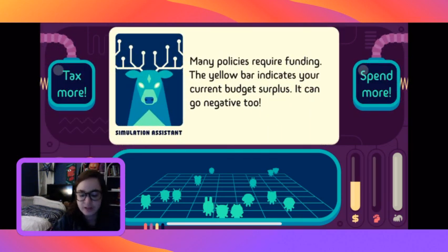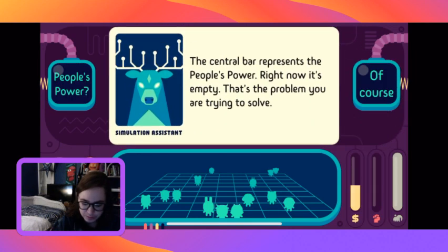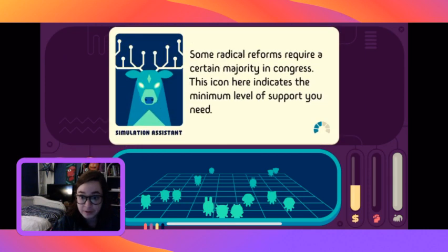Many policies require funding - the yellow bar indicates your current budget surplus, it can go negative too. The central bar represents the people's power - right now it's empty, that's the problem you're trying to solve. The gray bar represents greenhouse gas emissions in the USA - your goal is to reduce them to zero. They are full right now, so that's not good. Some radical reforms require a certain majority in Congress.